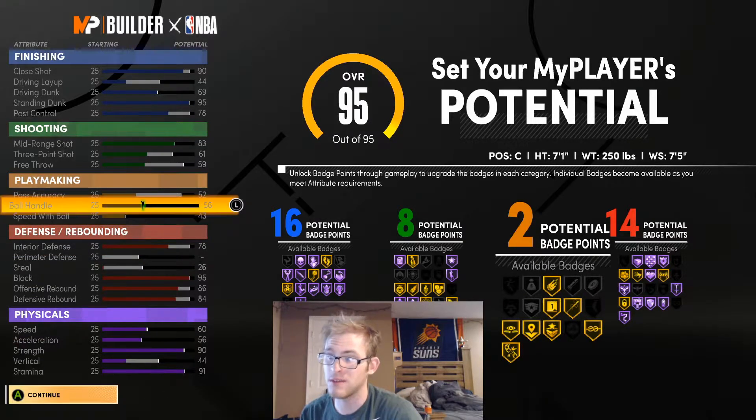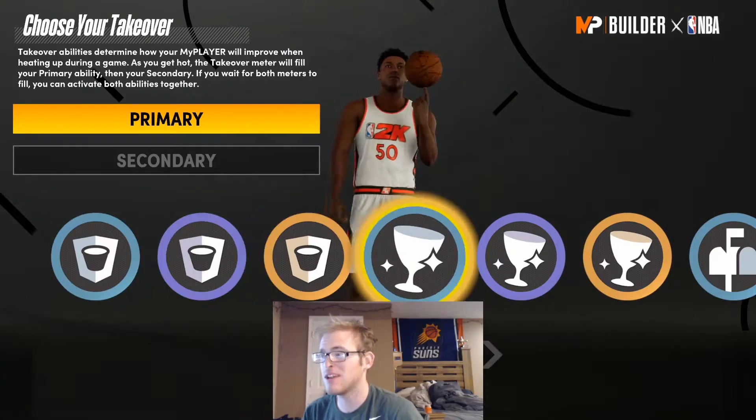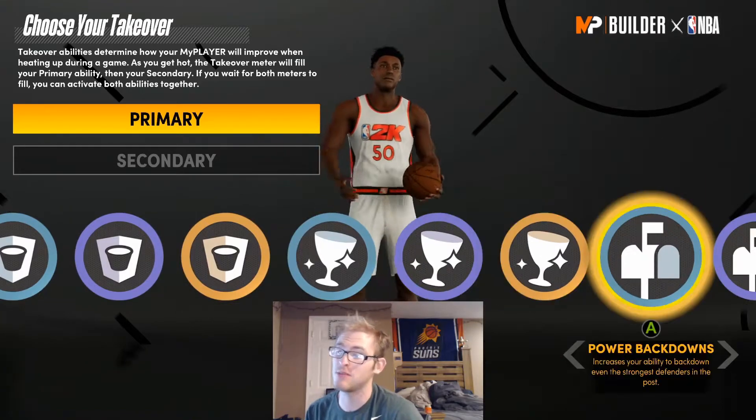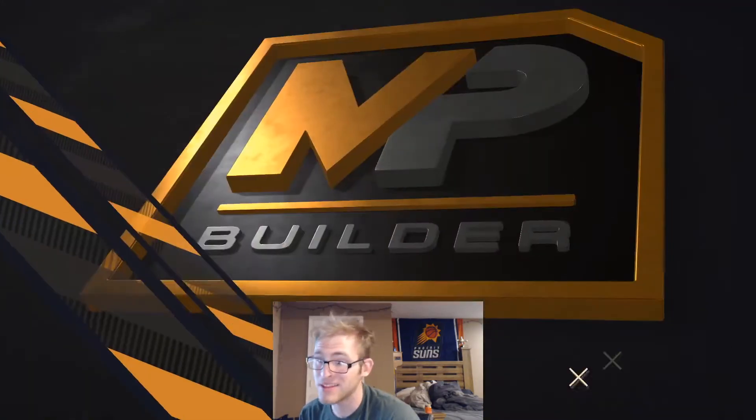We'll just throw on Speed with Ball — that's going to give me 16, 8, 2, and 14. For takeovers, pick whatever ones fit your play style, but I feel like Paint Intimidation and Power Back Down are my two favorites. Those are the ones I'm going to go with — Power Back Down and Paint Intimidation.